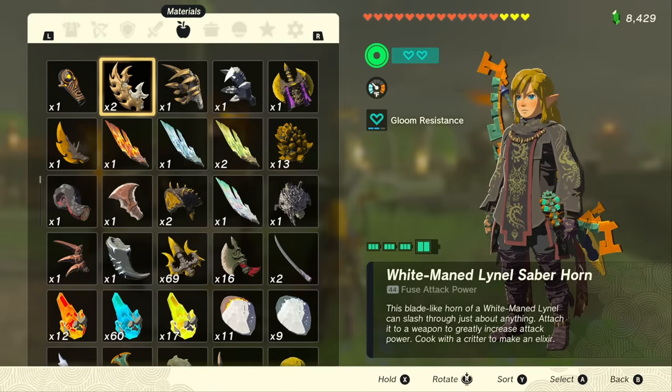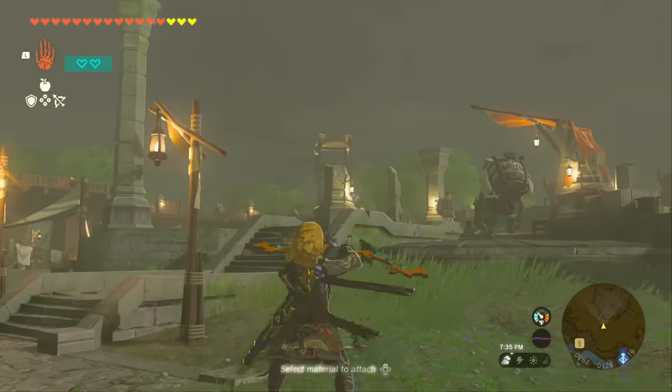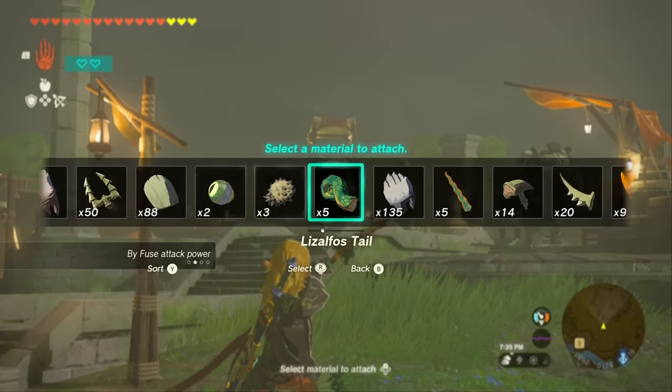And there you go. It's a fine line between not getting it right and actually getting it right. Just know that when you pull out your bow and hold up on the D-pad, anything that shows up in that menu can and will be duplicated if you do it right.